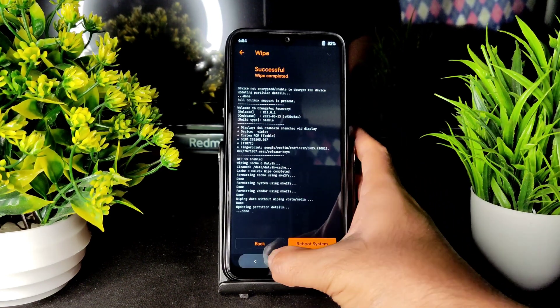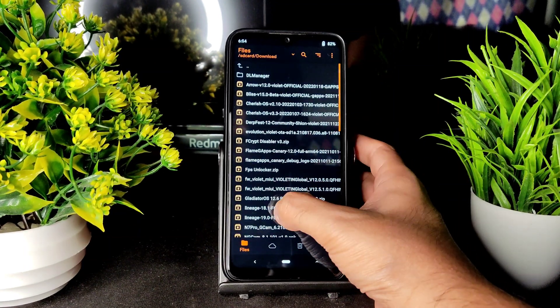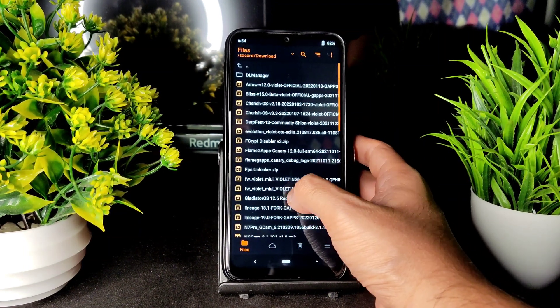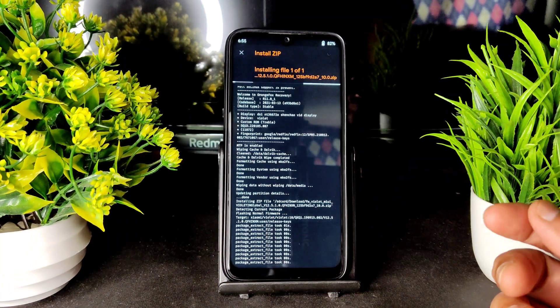After that, go to files and select the downloaded files. Select the latest firmware — MIUI Violet Global 12.5.1 — and flash the latest firmware first.